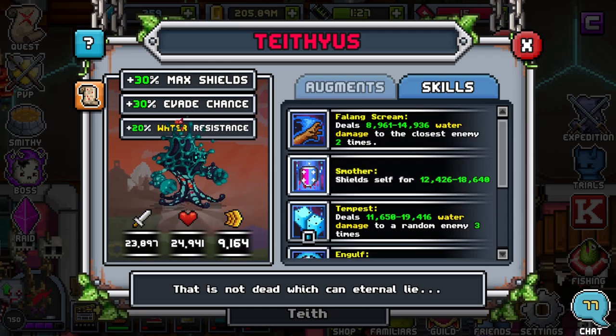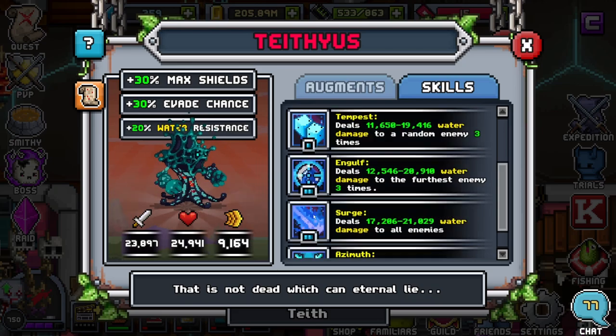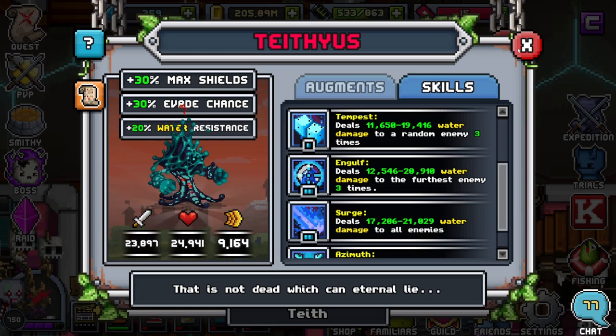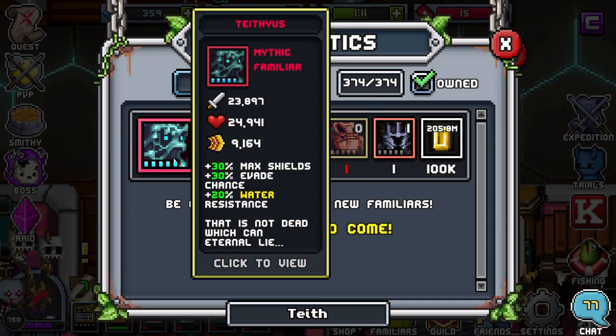Or of course Fling or Falling Scream. Everything else is pretty much not as useful - I would not use Surge and I would not use Tempest. So in order I would do: Smother, Azimuth, Fling, Scream, or Engulf. Everything else is just not as useful. But that's going to be wrapping up the Teethious skills part.